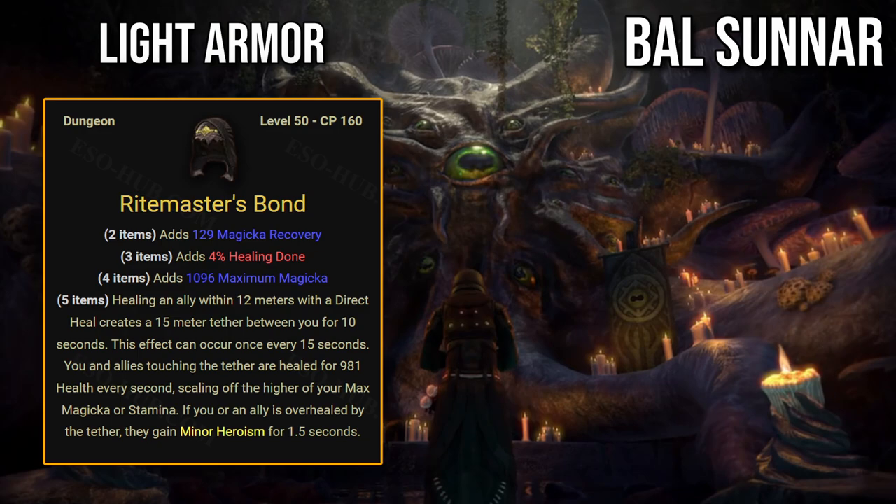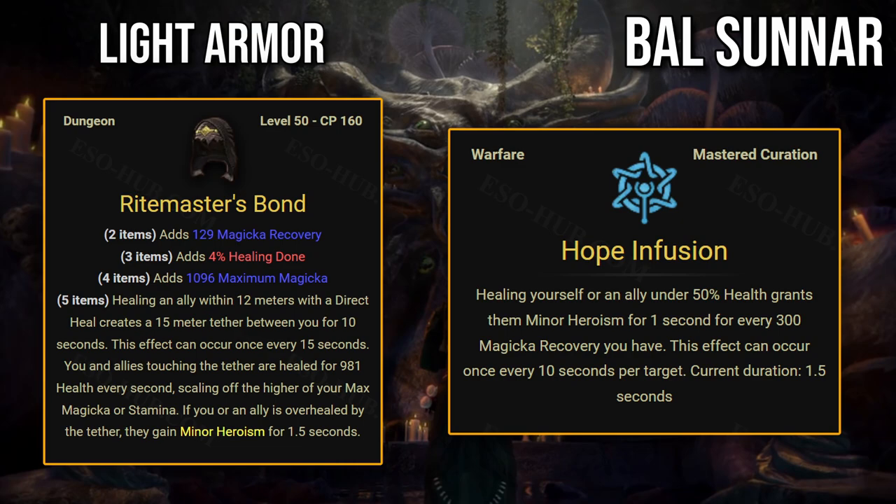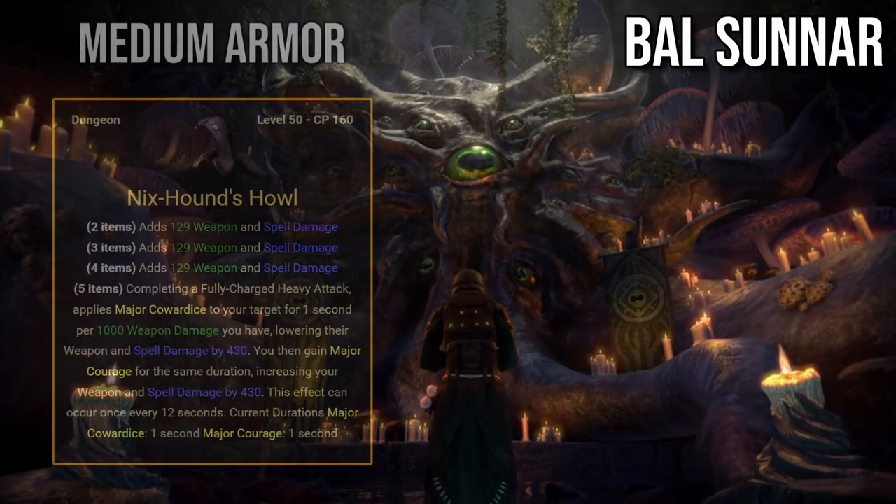So this set is really bad. First of all, minor heroism can be kept up by a potion, so wasting a 5-piece set on it isn't a good idea. These potions are expensive, but you can also use the Hope Infusion champion point for that purpose. It won't have perfect uptime, but neither will this set — the tether lasts 10 seconds, the effect lasts 1.5 seconds, and the cooldown is 15 seconds. The maximum uptime in a perfect scenario is 77%, and it will be extremely hard to keep your entire group touching the tether at all times.